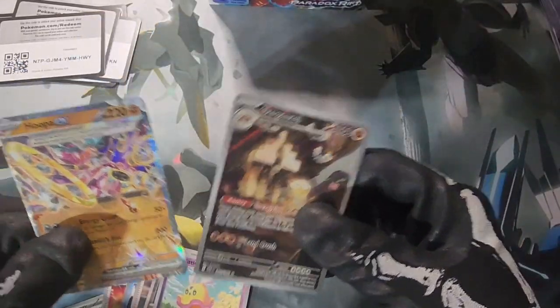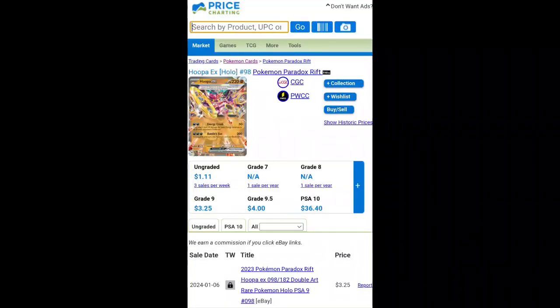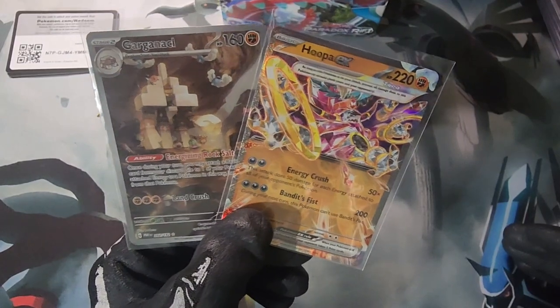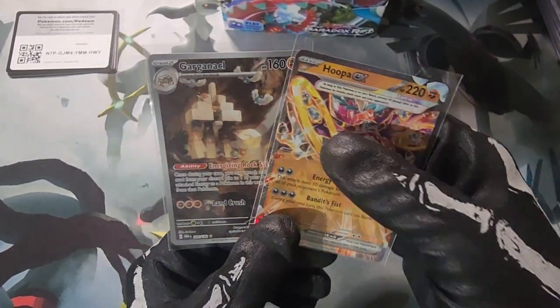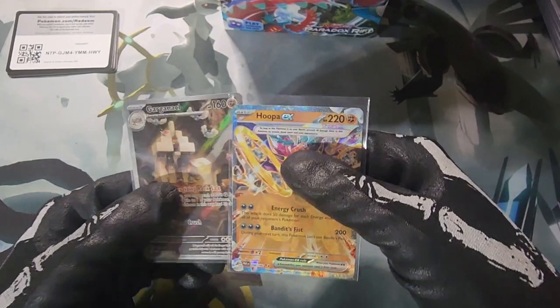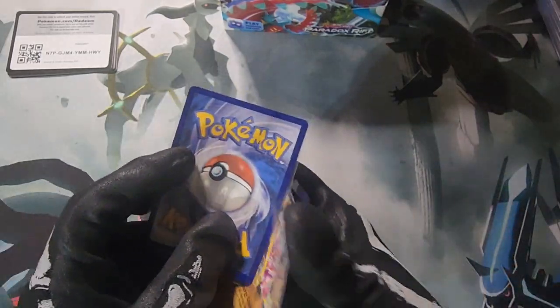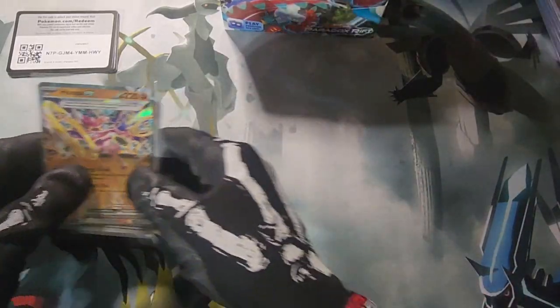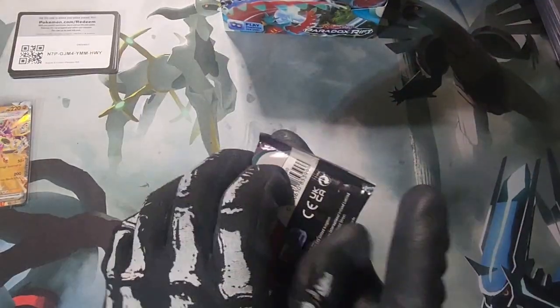Let's see what these two are going for on Price Chart and see what we're working with so far. Alright, the Garganacle and the Hoopa EX are not too bad — if they get graded as tens they're thirty bucks a piece. Centering is pretty good. Nice way to start the box, on to the next one.